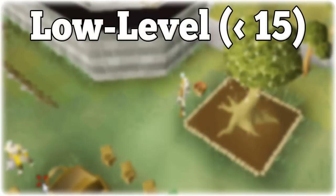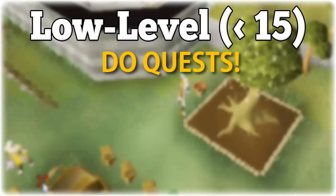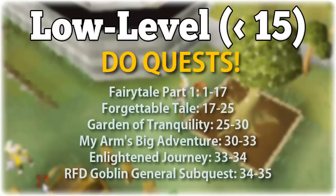Starting with the low levels of farming: generally the best way to train farming is by planting trees, but you can't start planting trees until at least level 15. Before then there are a few decent options. The first and by far the most preferable method is to do quests for experience. You can get straight from level 1 to level 35 farming without touching a single farming plot by just doing a few quests in the right order. Most quests are worth it in the long run, and these ones are extremely beneficial for low-level farmers.